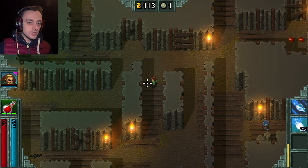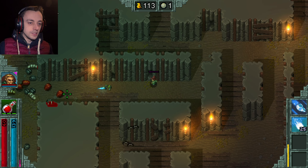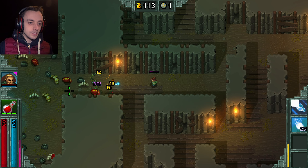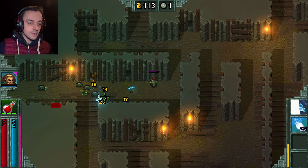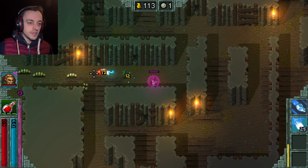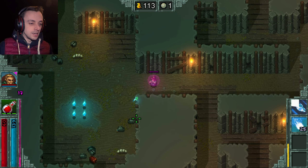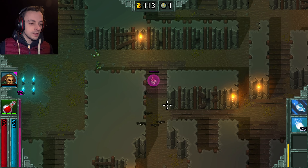The boss goes down pretty quickly to all of the fire from this thing. Now I don't know really whether we want to go in the red room to make it over to the second level quickly, or whether we want to take our time and try and gather some more equipment this way.